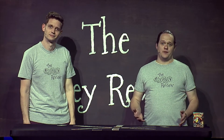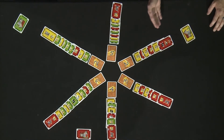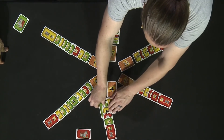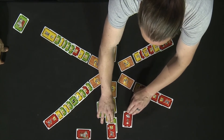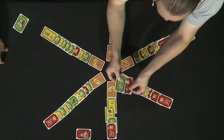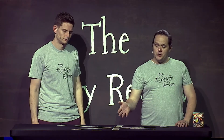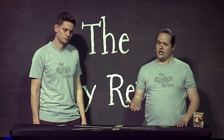Now we'll talk about how each of the different animals is resolved when scoring the cheese card. The animals act in a certain order. First is dogs. If there are multiple dogs in the line, you start with the ones at the end of the line and move your way in. The dog will scare any cat in front of or behind it by one space away. Since this is my dog, he scared both of these cats and I'll get to take these two cards and put them on my home card. The dog will stay in the line, but during the resolution of the cheese card, the dog will be ignored because dogs don't eat cheese.